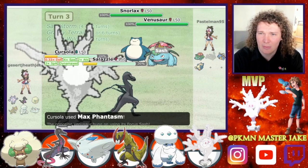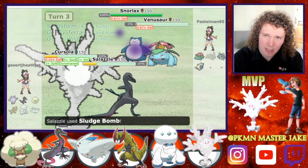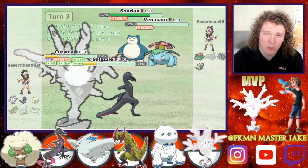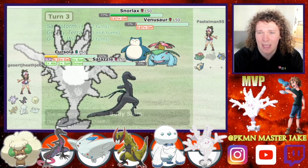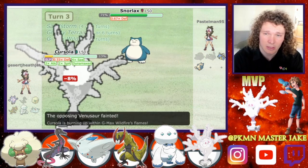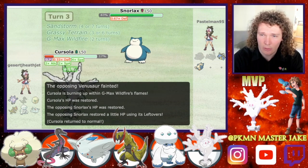We go for the Max Phantasm into the Venusaur and the Sludge Bomb into the Snorlax. I wasn't expecting the Venusaur to have the Focus Sash, which is a little bit unfortunate, but it does take out our Salazzle and puts our Cursilla to sleep. It does go down to the Sand Stream that's going on.